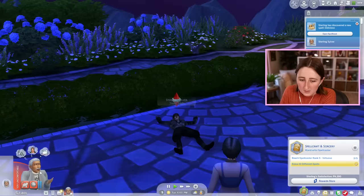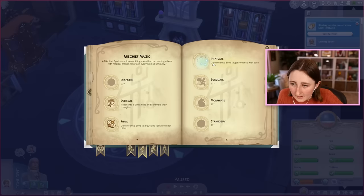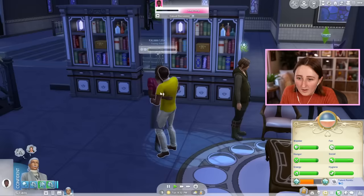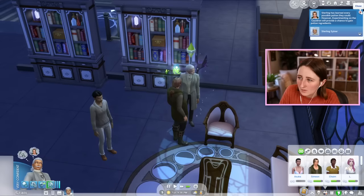Can I die from that? Do I need to be worried? Maybe. Infatuate — convince two sims to get romantic with each other. I can make them date anybody? It works! I'm actually really impressed by how easy that was.